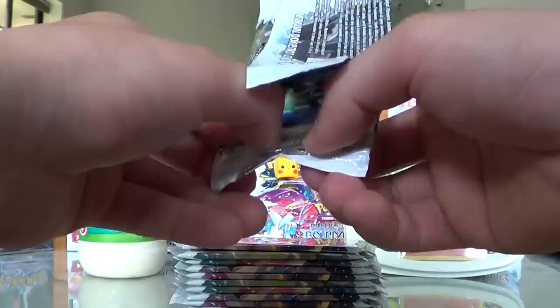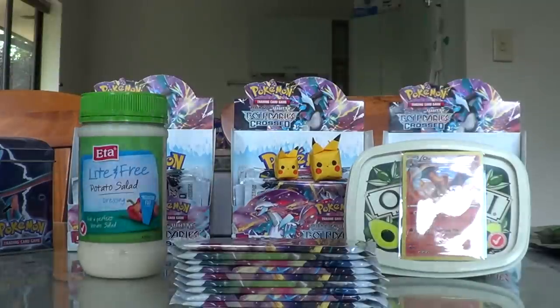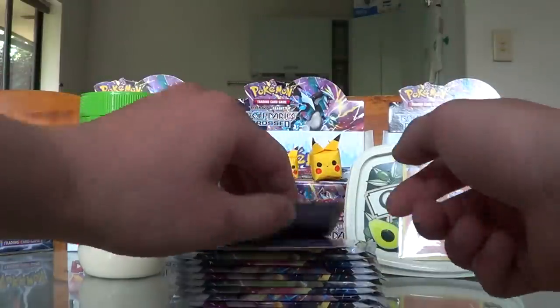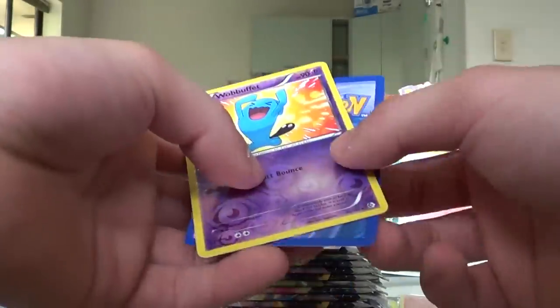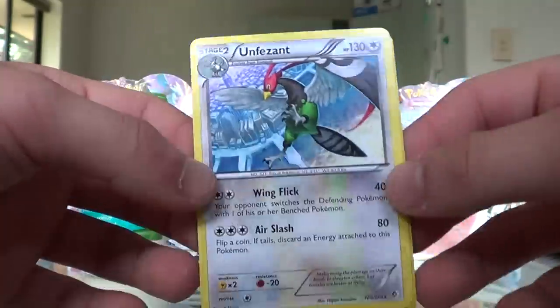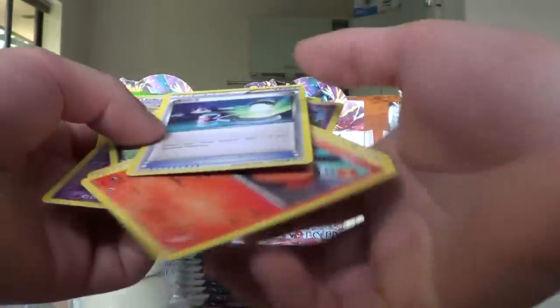I always wanted to ask you guys a question: why does everybody like Charizard? I mean, I myself like Charizard — just like that one sitting on top of Olivani. Please comment down below on your opinion as to why you like Charizard, I'm curious. Wobbuffet — good old Team Rocket times, just want to slap it in the face. The Rare is a Unfeasant — very very badass. Not bad. And these are just the Commons and the Uncommons.